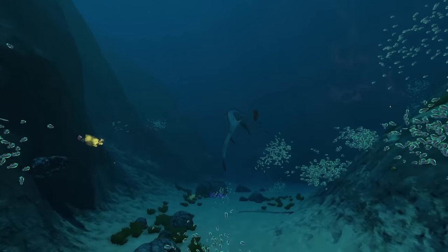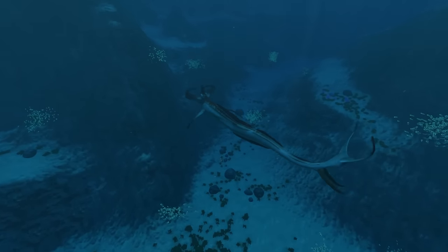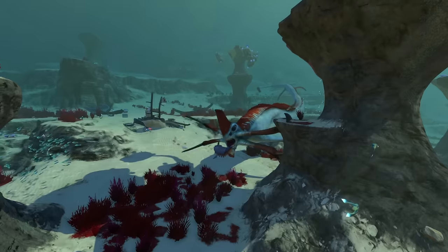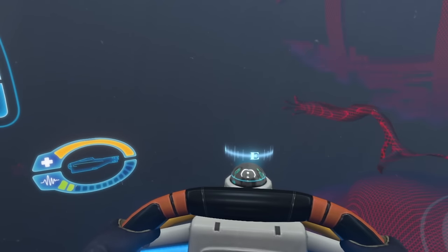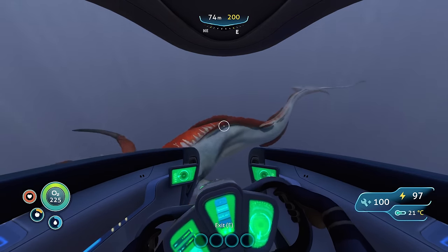Reapers hunt at great depths to compensate for their large bodies and to allow them to move quickly and effectively, and the creature's roar is enough to send a shiver down the spine of even the most experienced diver. The Reaper's roar acts as a form of echolocation, meaning it effectively acts as a sonar device. If you can hear the Reaper, it knows exactly where you are.